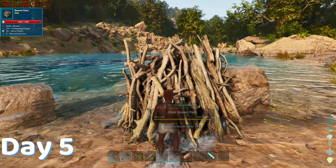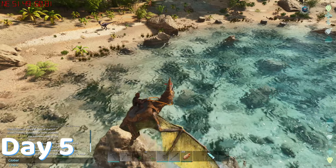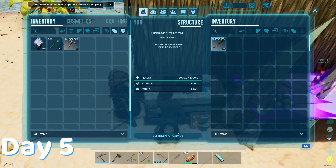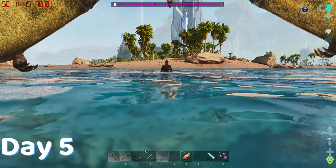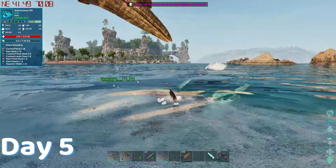Stole some cementing paste from my beaver dam, and asked for some hints as to where I can get organic poly. Apparently there's a lot by Greenob, so I'll be heading there soon. But first I needed to upgrade my club. I've never used a club to harvest organic polymer before, but let's see how it goes. I tamed two moss shops so I can gather fiber on the way back. That ugly looking fish robbed it from under me and swam away with both of them. It even got my PT.